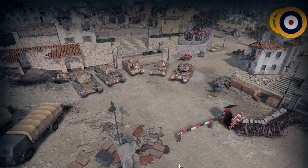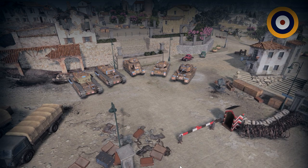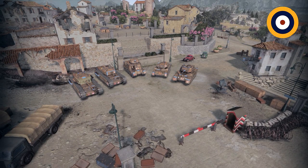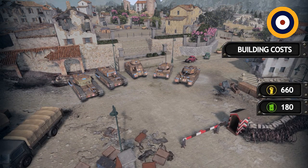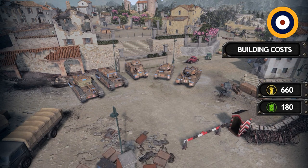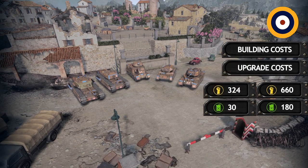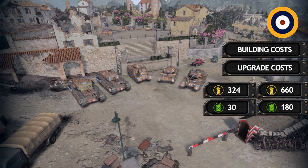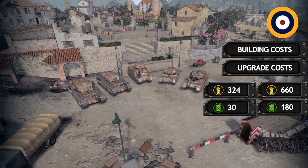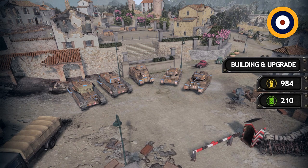Switching to British forces: to unlock the ability to call in tanks, upgrading all tier buildings for the British costs 660 manpower and 180 fuel. Additionally, upgrades cost 324 manpower and 30 fuel. So in total, to get fully upgraded tanks on the field for the British requires 984 manpower and 210 fuel.